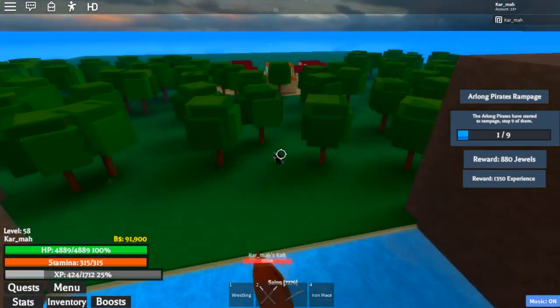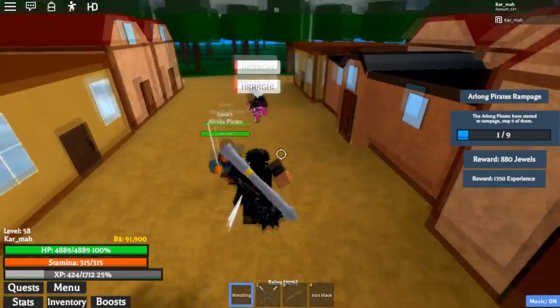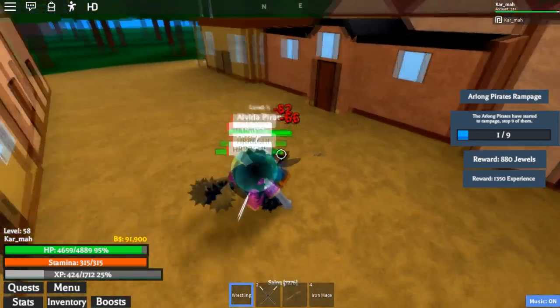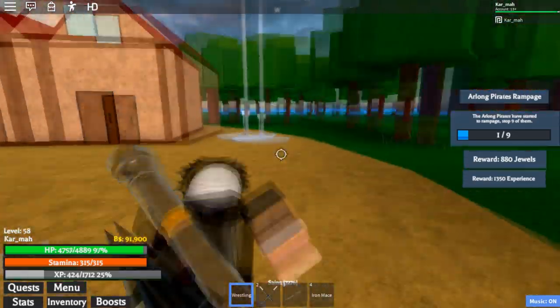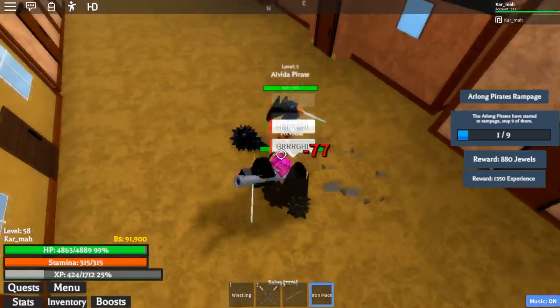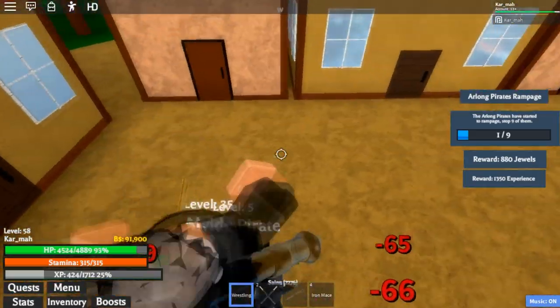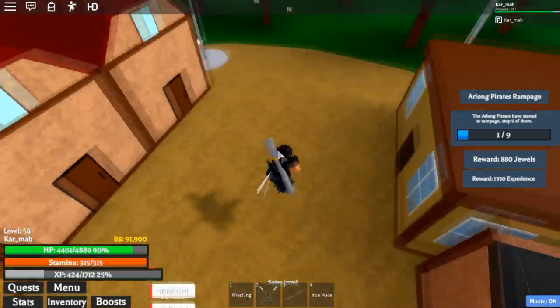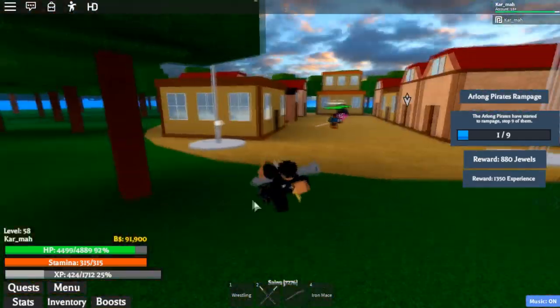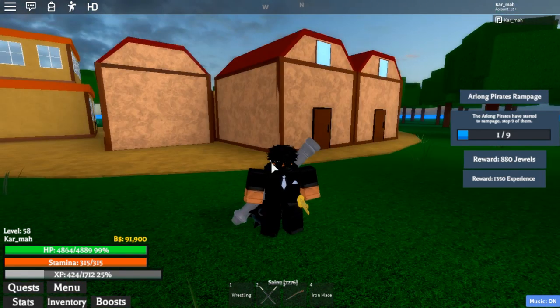Alright, we're here and you can see this tiny little village right here. So here's Alvida — this is the boss you've got to kill over and over to get the mace. It's a chance drop, so you could get it on your first try or it could take 50 tries like it did for me. That's how you get Alvida's mace. Drop a like if you enjoyed, subscribe, turn on notifications, and I'll see you guys in another video — peace.